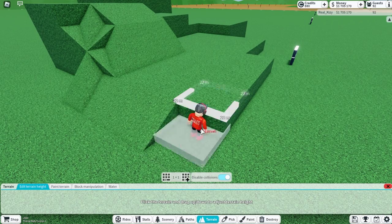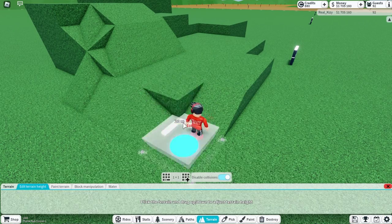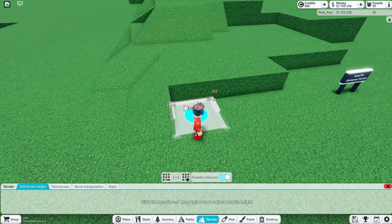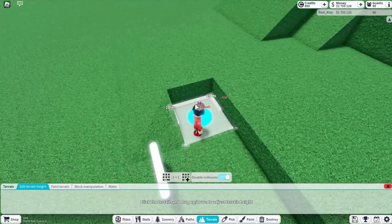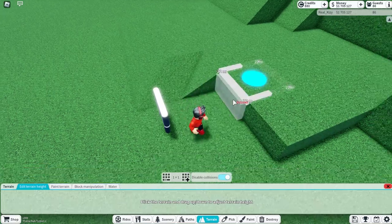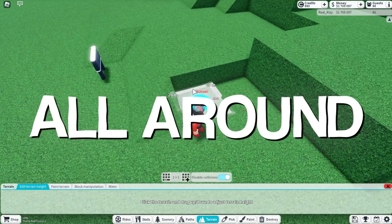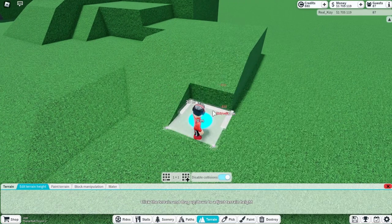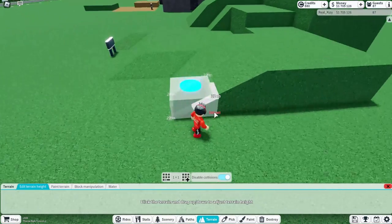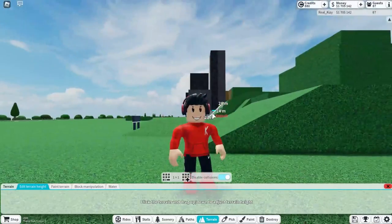Just keep doing this around the entire thing. You can change it up — you don't have to bring everything up like you did before; you can bring some down. Normal terrain doesn't cost a lot compared to primitives, so it's pretty good. We're gonna keep doing this all around and skip to the part where I'm done smoothing it out.